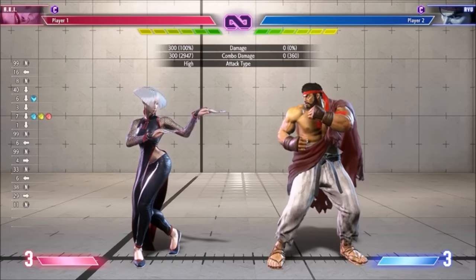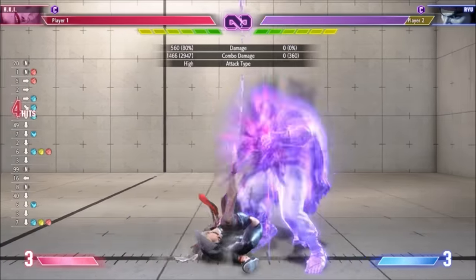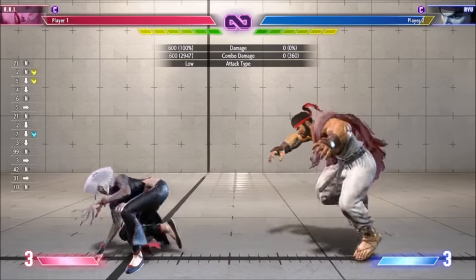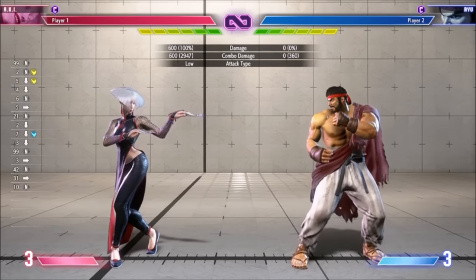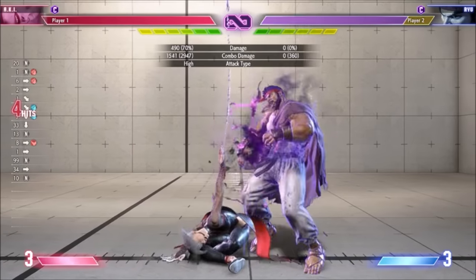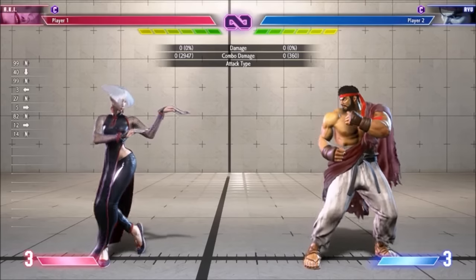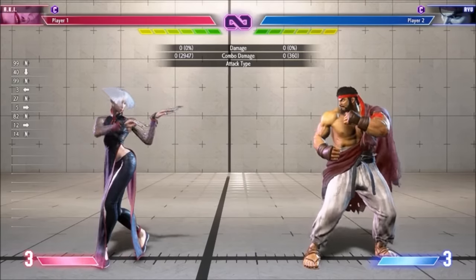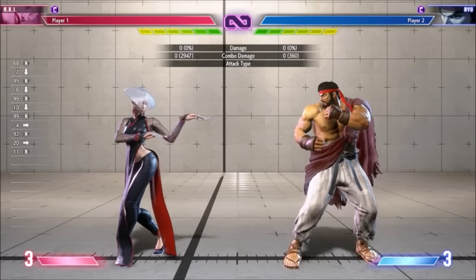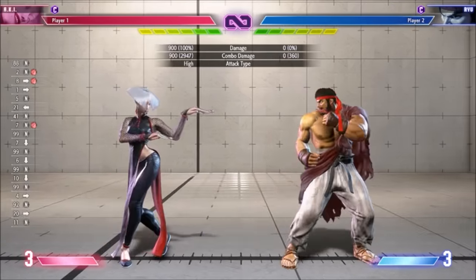Stand Hard Kick has the most range of her cancellable normals with workable 9-frame startup - it's better than you'd think in neutral, but too slow to be abusable. Coward Crouch Kick isn't overly risky in neutral and can work against a lot of things, though it sacrifices some pressure on block. Crouch Light Kick and Crouch Medium Kick are decent buttons for their range and speed, but fundamentally unrewarding unless point-blank. Towards Hard Kick is plus on block and combos on hit with pretty good reach, and can situationally hop over lows. Crouch Hard Punch is her sweep - the range and speed are good, filling a nice hole in her kit for punishing anything too far for Stand Hard Kick.